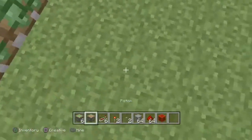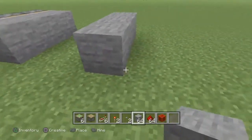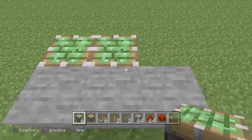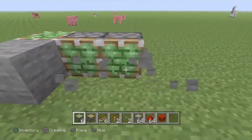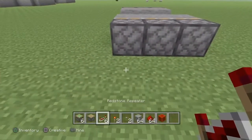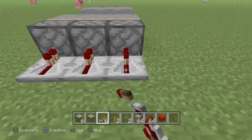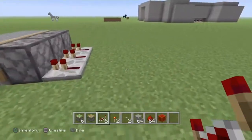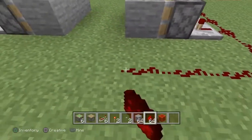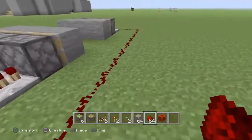What you guys want to do is place three sticky pistons with three stone blocks in front of them, and do it again on the other side. Make sure there's a two-block separation between the stones — it should look something like that. Then place three redstone repeaters behind the sticky pistons, again making sure there's a two-block separation between them. Place redstone dust, have it come out one side and run all the way through, then connect the other part so it looks like that.